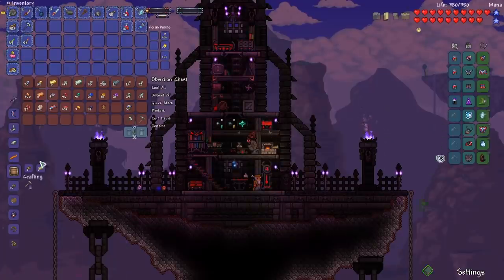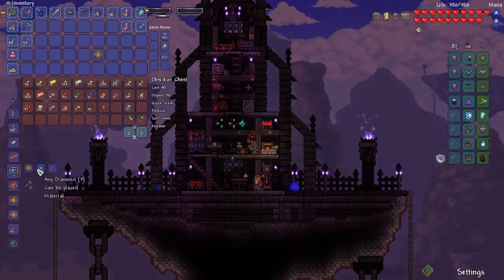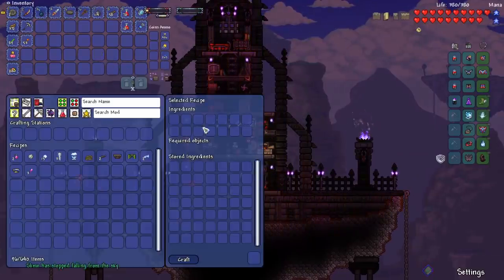Several people had suggested crafting a storage component and upgrading it into a crafting interface. All that requires is a storage component, three diamonds, and seven sapphires. So we can place this right here, and then we can place crafting stations in it, and it'll show us what recipes we have access to.